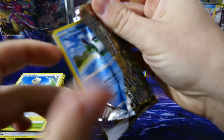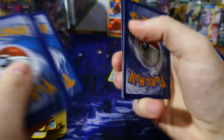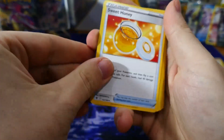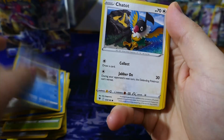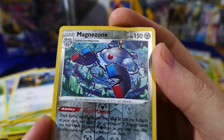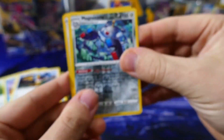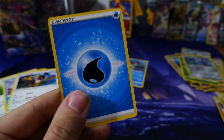Next pack. Code, free to the front, let's have a look. Whoa, that looks so cool — reverse holo Magnezone. Man, this set has so many cool cards with amazing artwork. And a regular holo Miltank — always nice to see a Miltank.